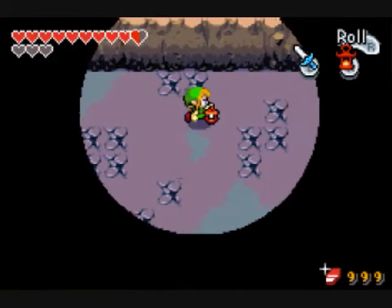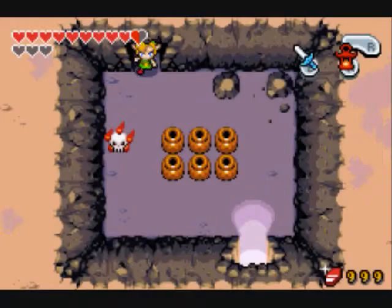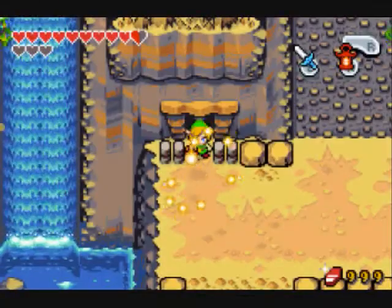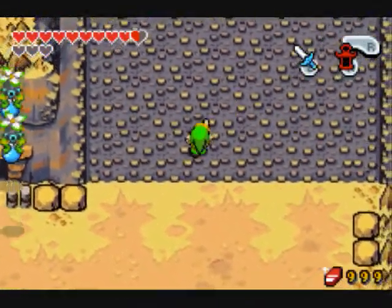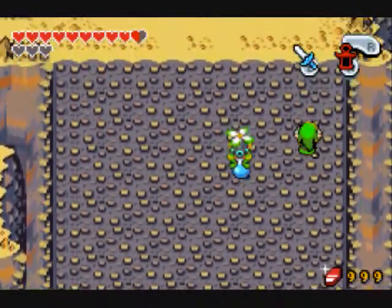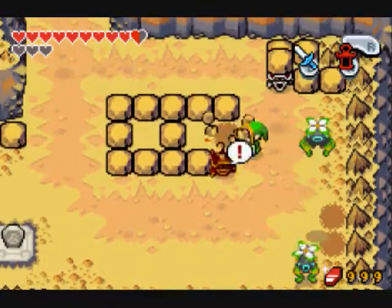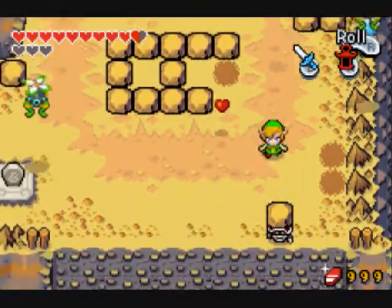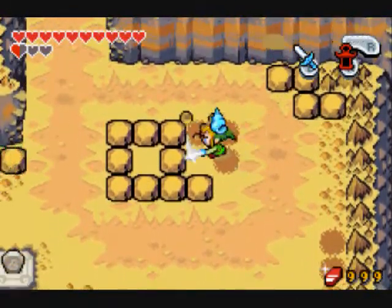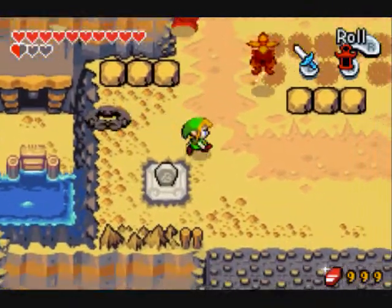In one of them there should be that fusing thing for the Goron cave, at least I think so. Avoid those helicopter monsters cause they give annoying a whole new meaning — they're terrible, terrible creatures. I think we can break rocks and not have to use bombs or anything.